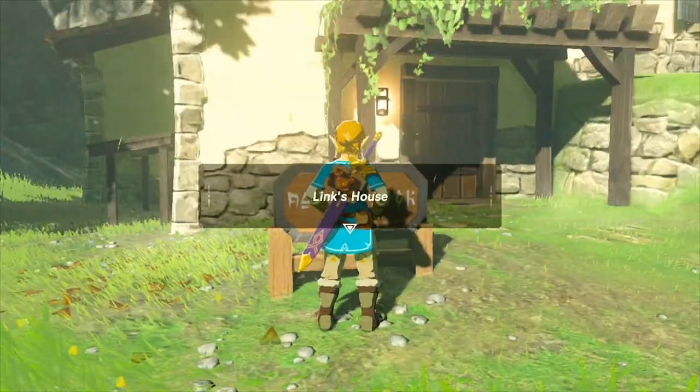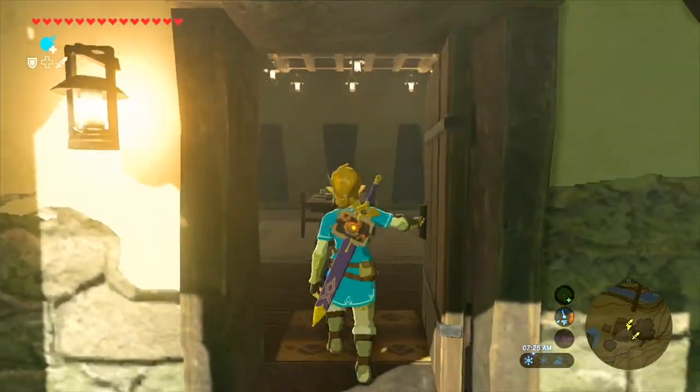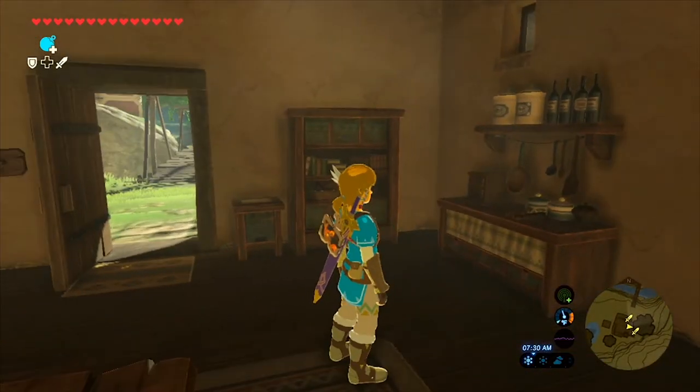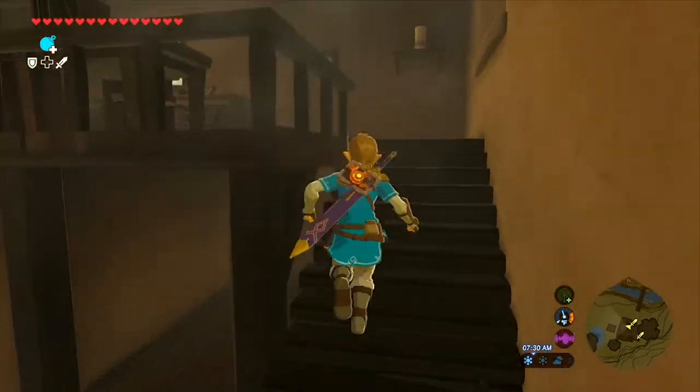Now that everything's purchased, here's a quick tour so you can see everything. By the way, in the lore it's heavily implied that this house was owned by Link 100 years ago, and now we are repurchasing and refurbishing it, bringing it back up to its former glory — which is pretty awesome. I'm really happy with this side quest; it's really fun to have your own house.